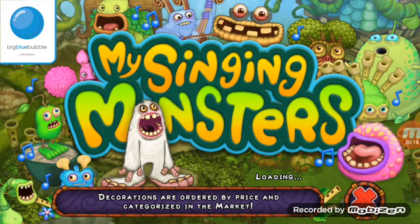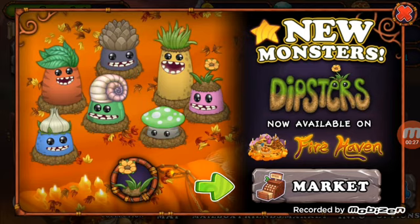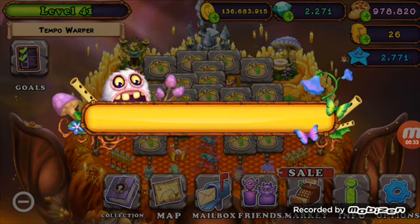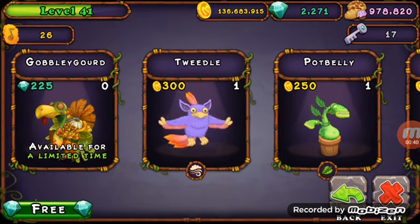The reason why I'm making this video is because today they added a new monster on Firehaven and Fire Oasis. On Firehaven, they added the Dipsters, and a new Seasonal: Gobbly Guru.